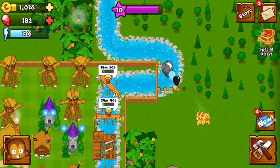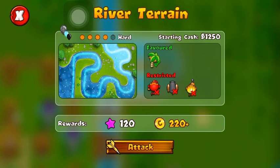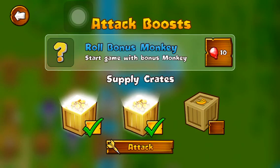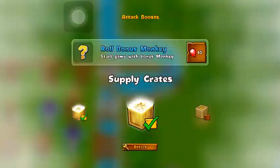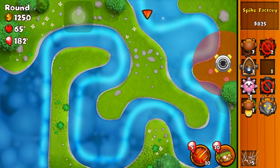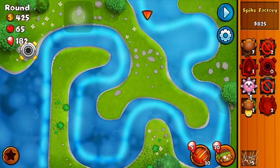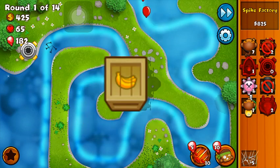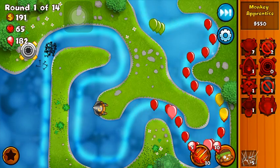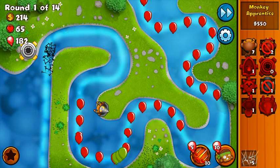Lead bloons! The ninja again is restricted, the bomb tower is restricted — man, I'm going to have such a hard time with this map. Then again, I could use boats to pop the leads and I'll have the apprentice. Let's be risky. Can we use more than one supply crate in the game? I've never tried two. We're going to start off with the spike factory as always, and I'm going to save up for the monkey apprentice. There's one supply crate — I clicked on two, I don't see a second one, so I believe you are only allowed to use one supply crate.